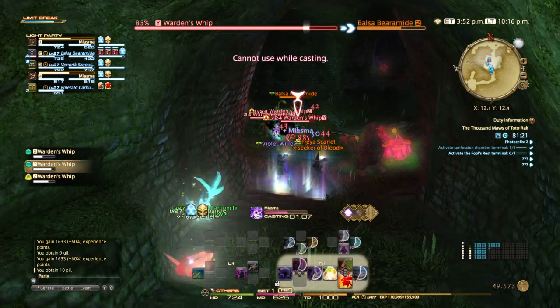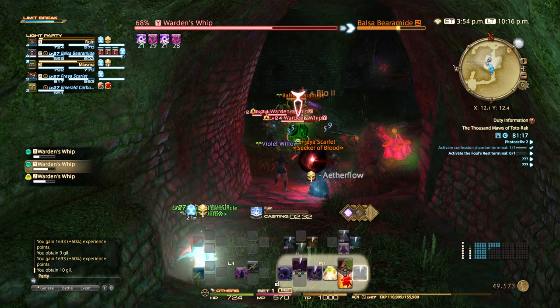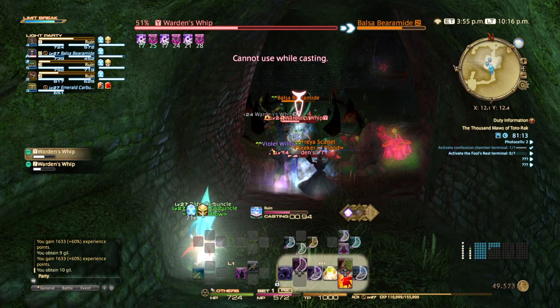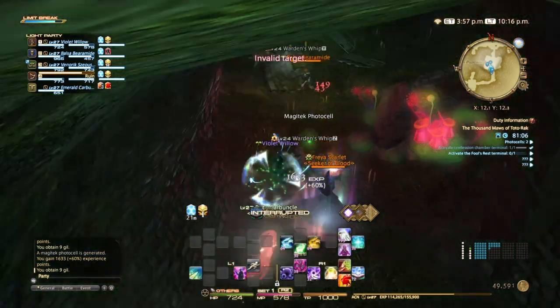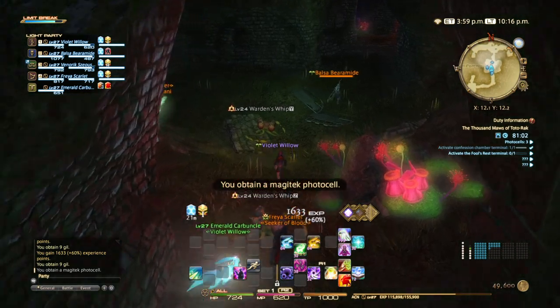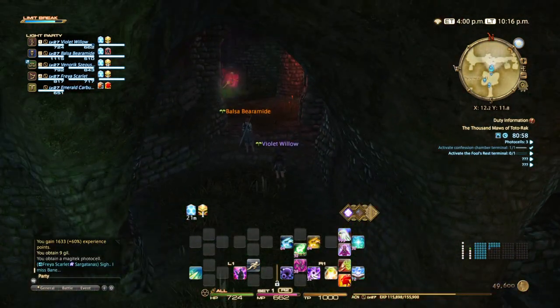These Warden Whip enemies will inflict poison, and if you're looking at our party list, you'll see three poison icons next to the tank — or, you did, but they all dropped off. Alright, there's another Photo Cell — picking it up. Now we just need one more.